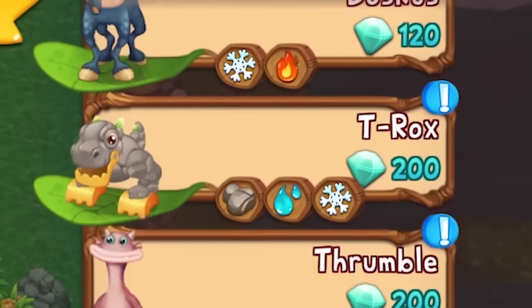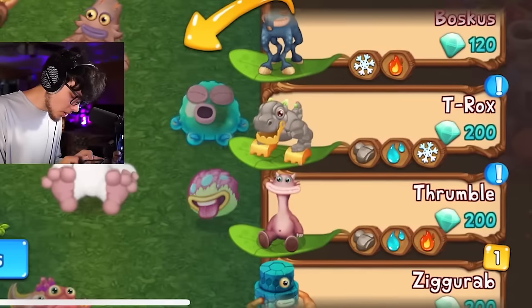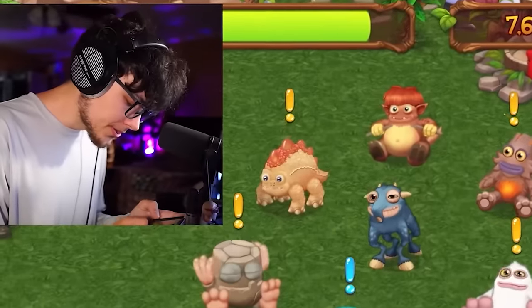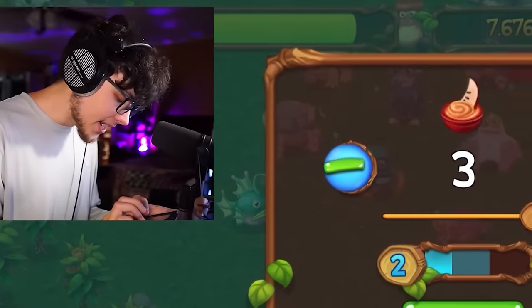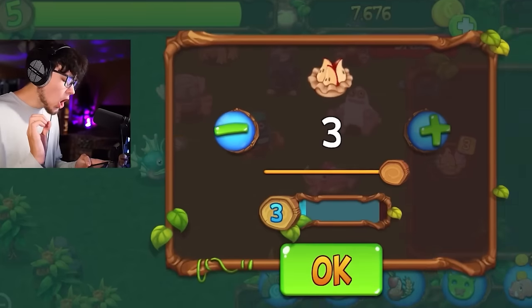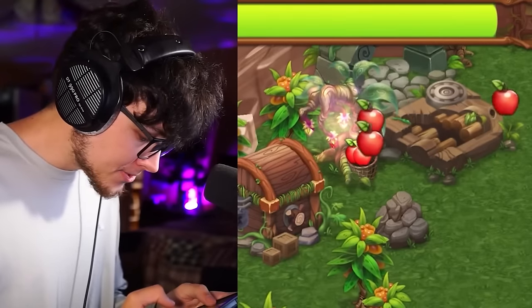I need to level Fog up to level four. I'm just going to feed her everything I have. Earth and water is Fog, so we need Fog leveled up to breed T-Rox. The applesauce here should help — oh, we're so close. These apples should finish her off and get her to level four.